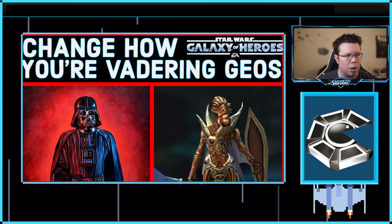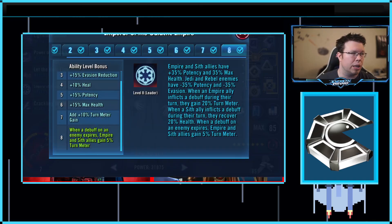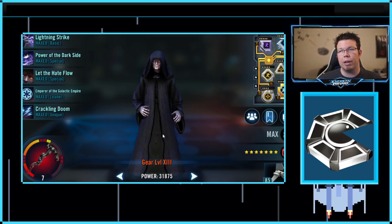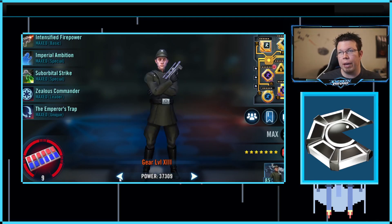Let's look at the kits real quick, just a couple elements, because we're going to use Palpatine lead and Vader. So this is Palpatine and his leadership. The important part is when an Empire ally — that's Vader, or other Empire characters — if they inflict a debuff during their turn, they get 20% turn meter. Same with Sith allies inflicting debuffs. They also heal themselves. What we're talking about here is Vader: in the Empire thing, you gain 20% turn meter. That is a pretty big deal.